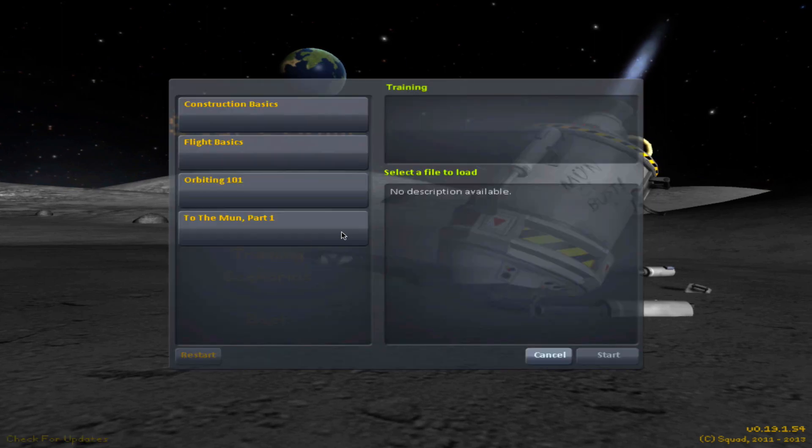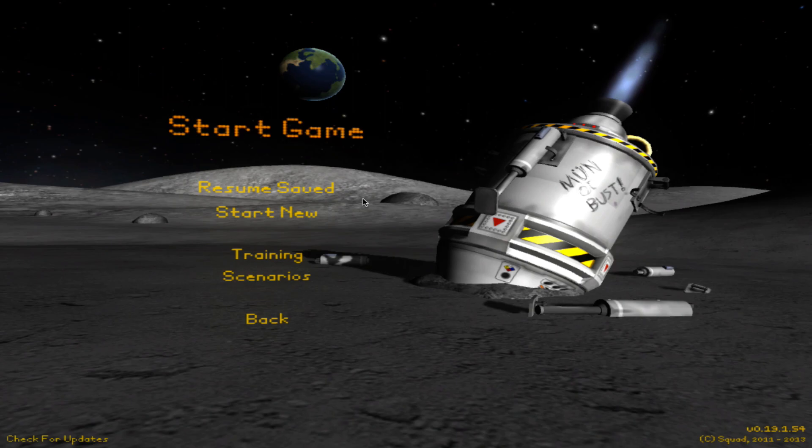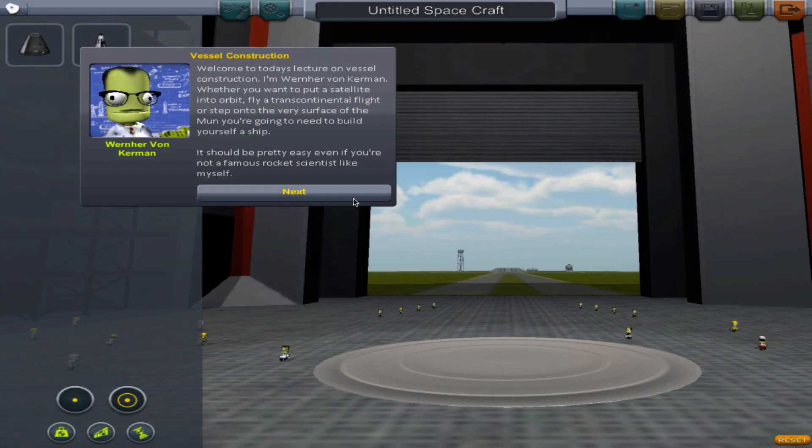So we're gonna do some training. We're gonna do flight basics. Welcome to today's lecture on vehicle construction. I'm Werner von Kerman. Whether you want to put a satellite into orbit, fly a transcontinental flight, or step onto the very surface of the moon, you're going to need to build yourself a ship.